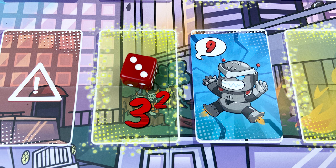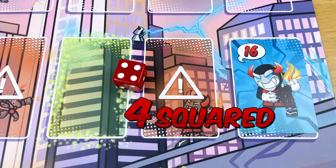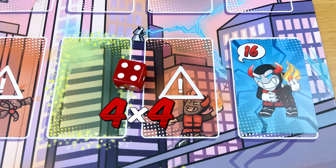But what do you do if you're playing in hero mode and you need to get up to some really big numbers? Well, you can square a number — that just means multiplying a number with itself. 3 squared is 3 to the power of 2: 3 times 3 is 9. 4 squared is 4 to the power of 2: 4 times 4 is 16.